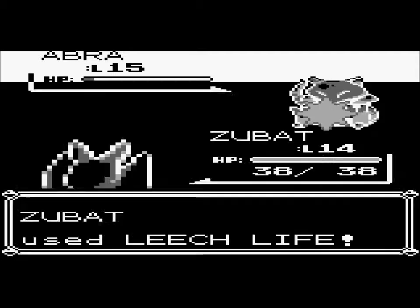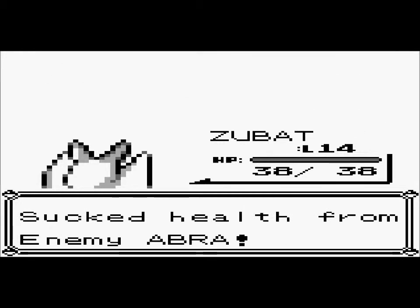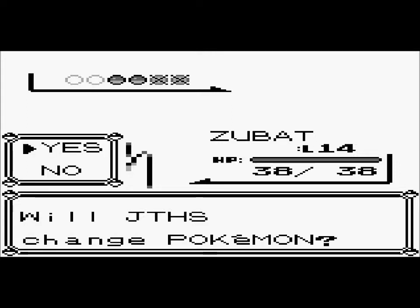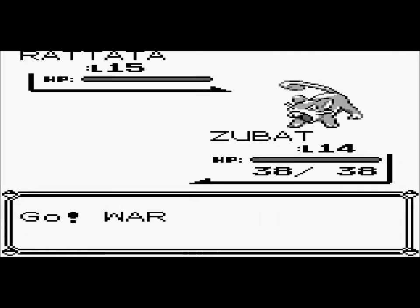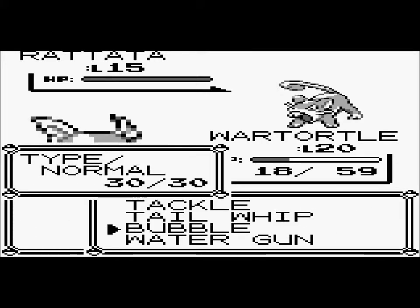You should have a lot of fun with Abra, because all he does is teleport — it's just annoying. Anyways, he's down and two more left. Rattata is one of them, and I'm actually gonna switch over to Wartortle. I would keep Zubat in to get the experience from switching, but I'm out of potions so there's no point.